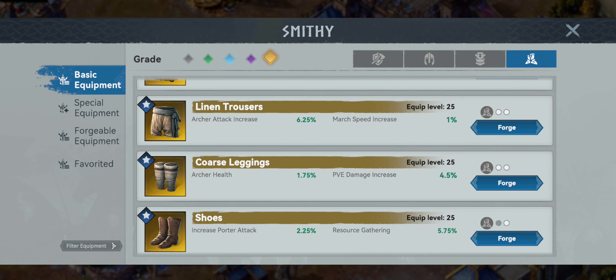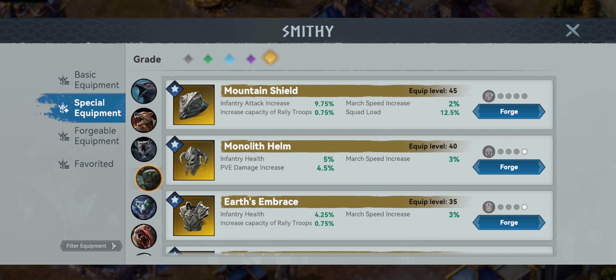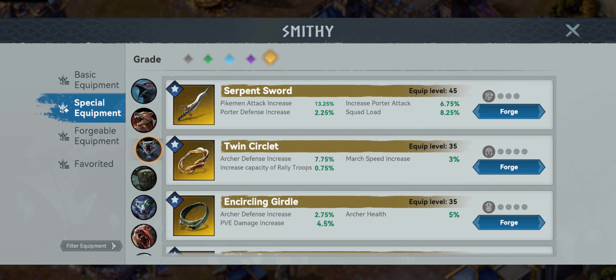Now, the gathering capacity setup is what you want if you're offline — going to work or going to bed and sending them out. This gathering capacity setup also works phenomenally for looting resources from players incredibly fast. For special equipment we go to our Snake — the Serpent Sword — squad load 8.25% increase with two stats for your porter.